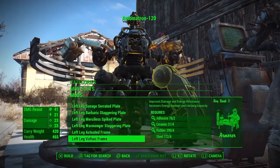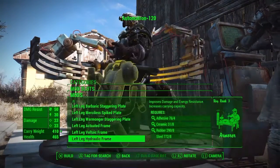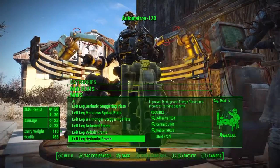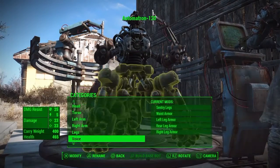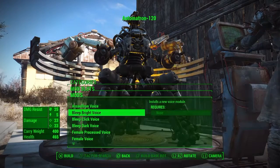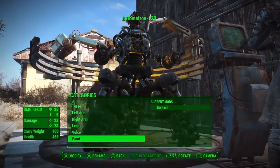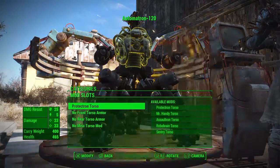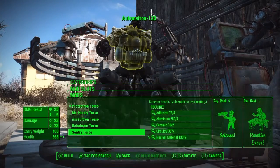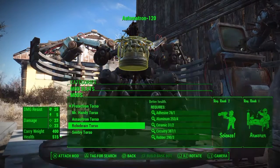Let's go on to the legs. So much different leg armour you can get — you can get Tesla armour, loads do different things. I want to make it so it can carry a lot of weight, because I get sick of it when I go out exploring for a couple of days straight and I've got to keep dropping stuff because my companion's full and I'm full. If I make this have a lot of carry weight, I could just keep throwing stuff into him.